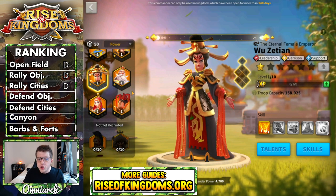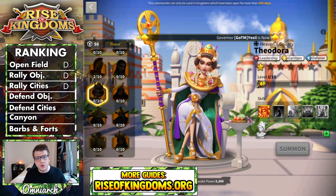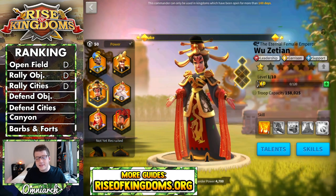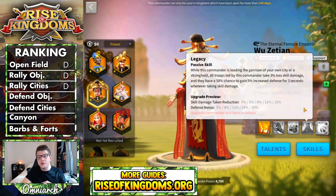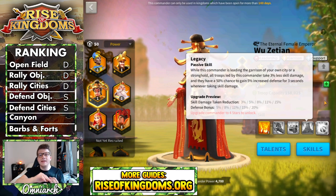There are some commanders in the game that outclass Wu Zetian at this point. We obviously have Theodora — she's a goddess. You throw her into any garrison, she's removing debuffs, she's dealing circular AOE, she's amazing. You also have YSS, Zenobia — there's a lot of really good garrison commanders in this game at present day Rise of Kingdoms. So Wu Zetian does get a little bit overshadowed. However, I'll bring your attention back to that skill damage: any time there's a powerful skill damage meta, Wu Zetian is going to perform well in a garrison. Wu Zetian gets an S for defending objectives and an S for defending your city.